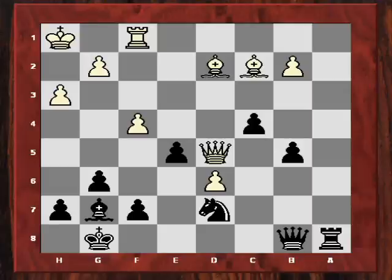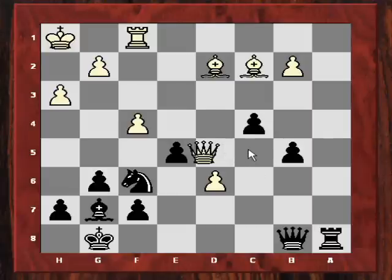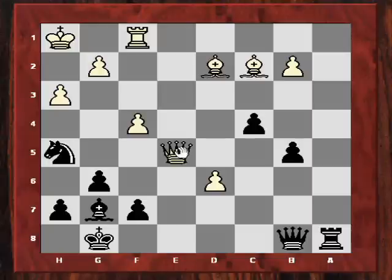I played knight f6, offering that e5 pawn. Perhaps best is queen c5, to be considered. He actually took and it ends up clearly worse after knight h5, because that vulnerable weakness on g3 — which he'd created earlier by playing h3 — is now exposed, since I'm threatening knight g3 check if he's not careful.